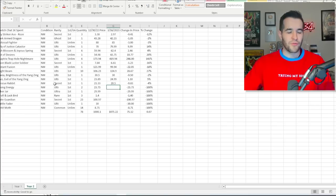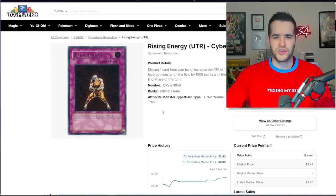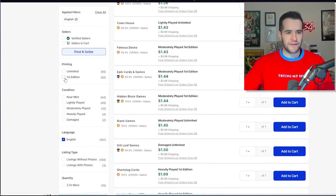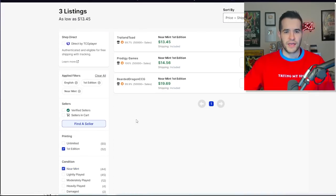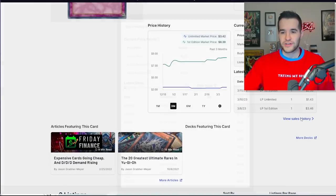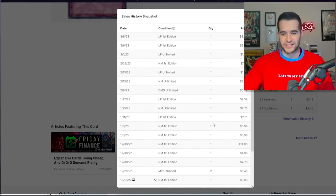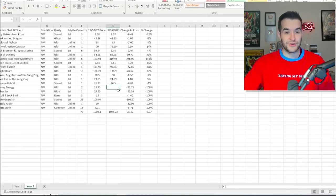Rising Energy is up next — that was the one where we had a return situation. We only have two of these now; I think we bought three originally. The lowest first edition near mint is $13.45. It looks like we may have bought them out — nobody else has these. So $13.45 times two — we made $3.17. Not terrible, we'll take it.